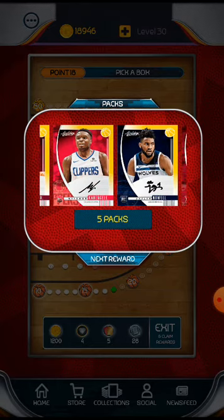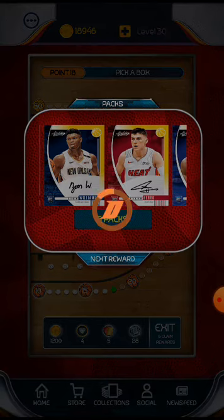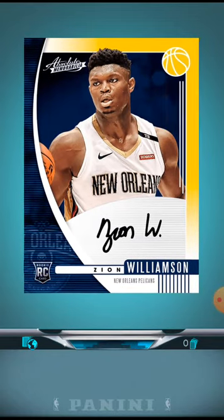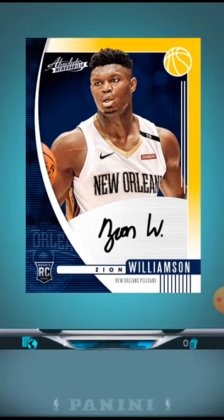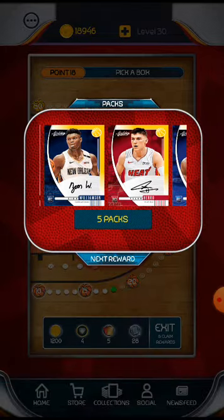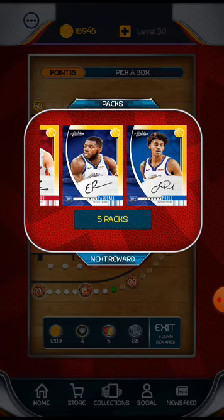Romeo Langford, Cody Martin, Nassir Little, Hunter, and Eric Paschall. Kyle Porter Jr. A lot of autographs. Eric Paschall is ripped. And a Zion - so here you go, that's something cool. That's going to be worth something to somebody. And it's a rookie card. I was going to see what the multiplier is. Tyler Herro, Eric Paschall, and Jordan Poole.